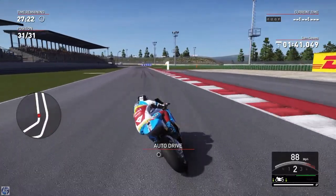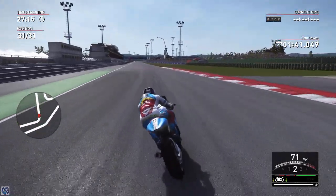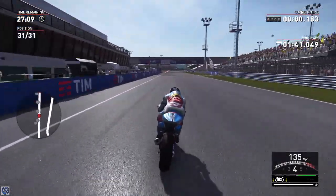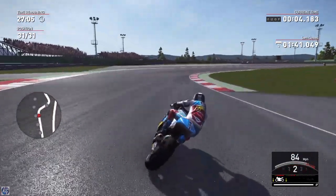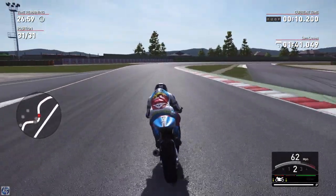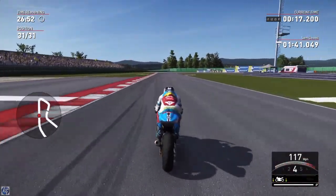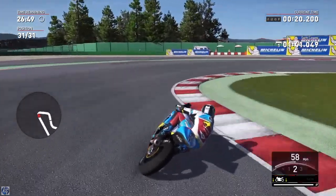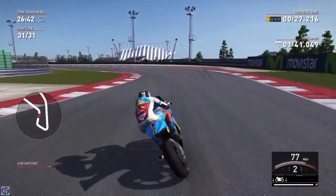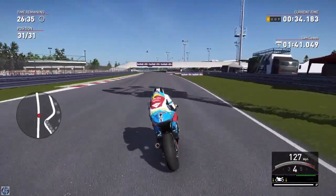Here we go with another lap, just settling back in on this bike. This one definitely handles better in the corners - there's a slight difference in straight line speed too. I'm hoping this bike will push us toward the championship title in this Moto2 season. Sam Lowe's, our previous teammate, just put in a 1:41.049 - that's a pretty quick time on these Moto2 bikes. I went slightly off circuit there - might have to make a few adjustments before we get the perfect lap.